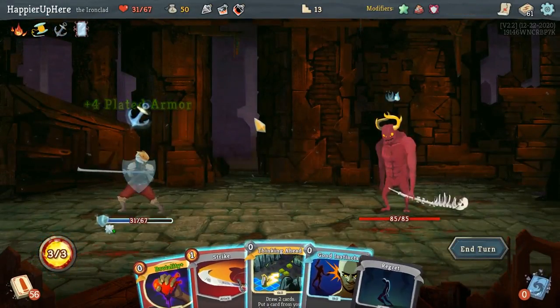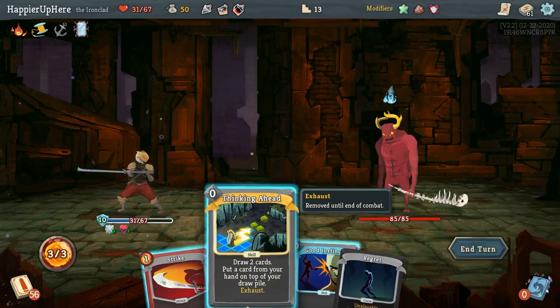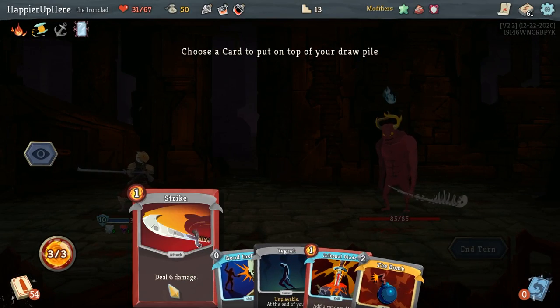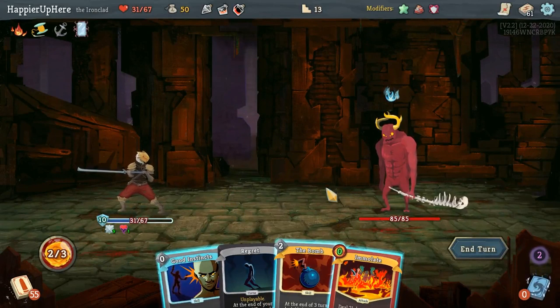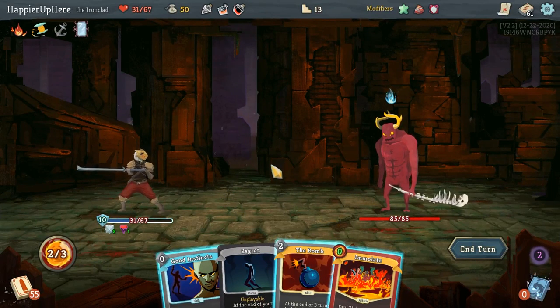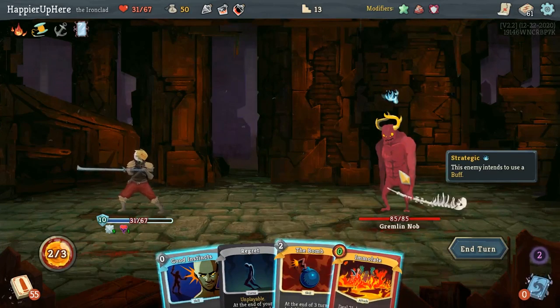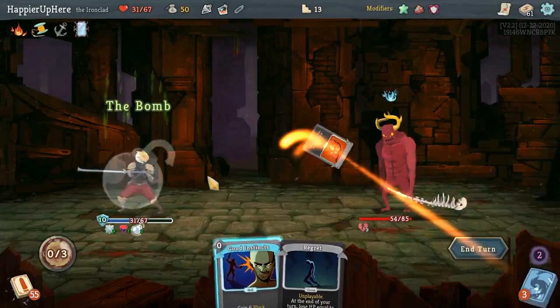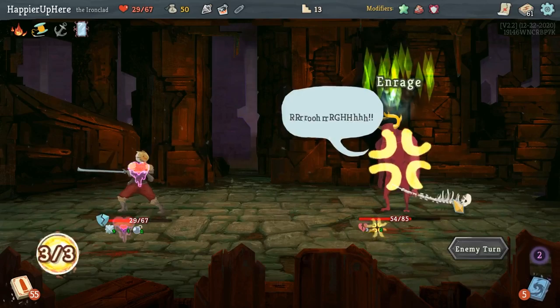I got the Gremlin Nob. I'm seriously considering playing the Fear Potion and Flex Potion. Let me first do Thinking Ahead. Let's put the Strike back. The Infernal Blade gives me Emulate. Next turn is just going to be the rough one — 40 to 61. Let me throw the Fear Potion, do Emulate, and then the Bomb. Let's see what happens next turn.